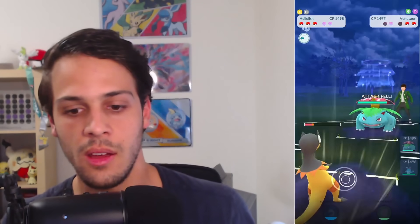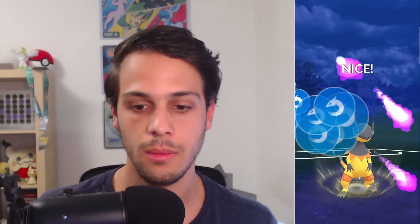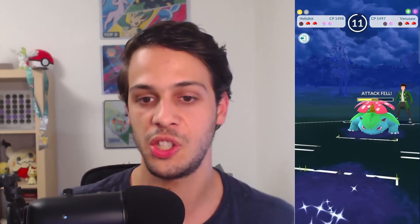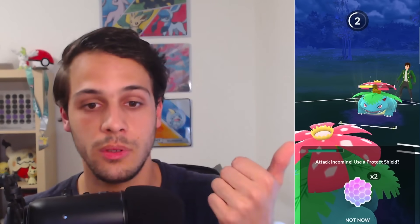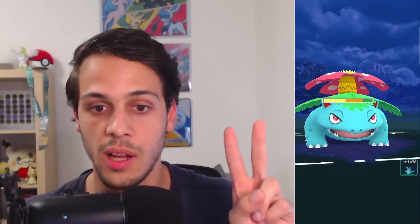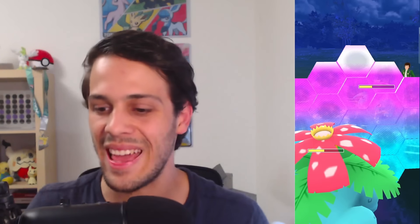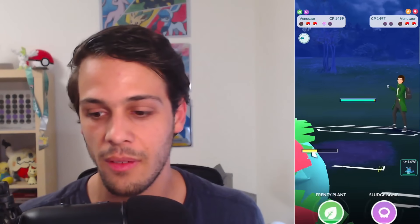More Grass types in this meta puts a lot of pressure on Lanturn. Diggersby and Gligar will be amazing Pokémon — especially Gligar as the new flyer — and both put pressure on Lanturn. Regular Gligar doesn't beat Lanturn but gets close, while Shadow Gligar actually beats Lanturn in the 1-shield. The combination of reduced Spark spamminess and more Grass and Ground types makes it much harder to run Lanturn effectively in the current meta.